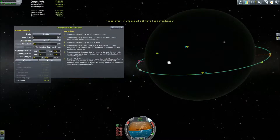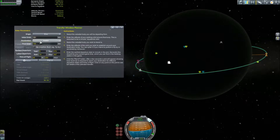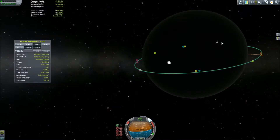We're going to use Transfer Window Planner to get a rough estimate of when we should leave. Our orbit's not equatorial or circular, but it will give a decent estimation, and it's usually not worth trying to straighten it out now — we can do it more efficiently later. Ejection angle 159 degrees, and we're leaving on Year 10, Day 189. Let's drop out to the Tracking Center and we will do that.